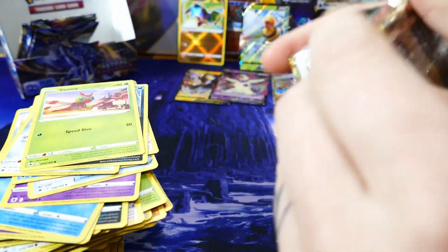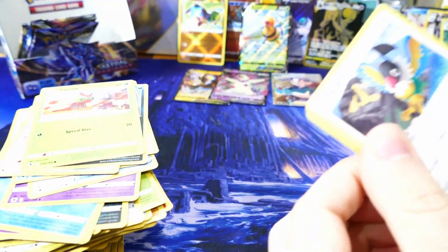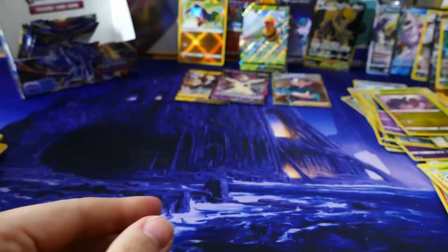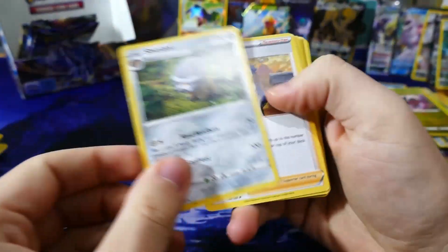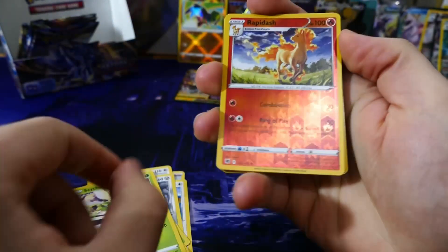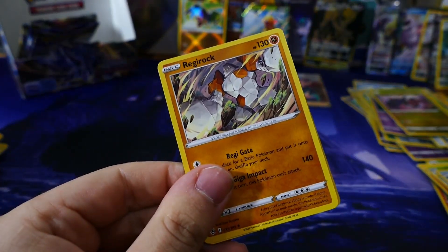Next pack — let's move this pile out of the way and start a new one. Your code, one two three. Rapidash reverse holo with a Regirock.